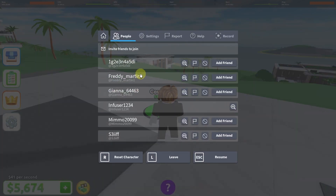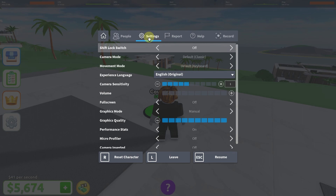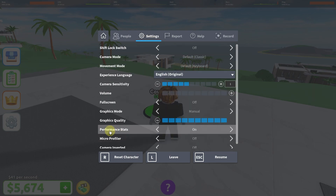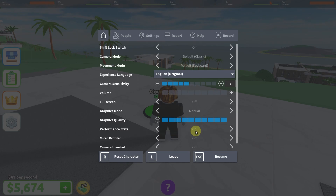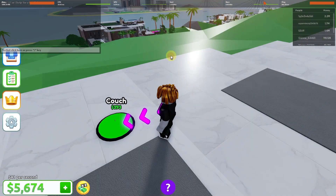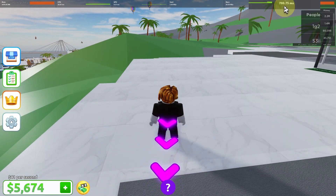To see this bar, you simply need to head over to Roblox settings, then go to the Settings option, click on that, and you'll see the option for Performance Stats. Enable that and make sure it is set to on. Once you head back to your game, you'll be able to see the performance bar and your ping.